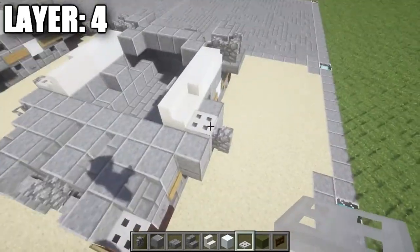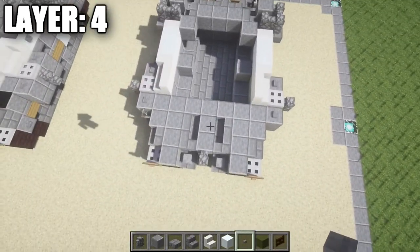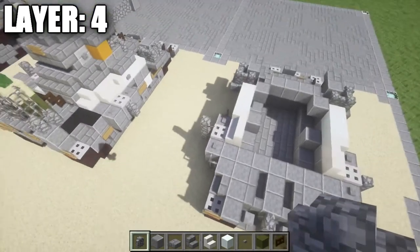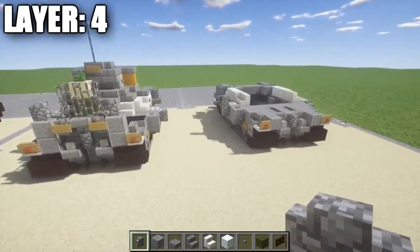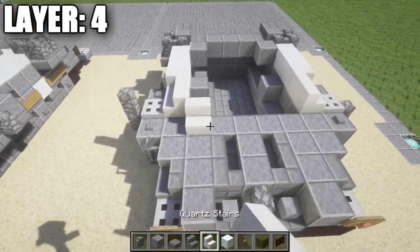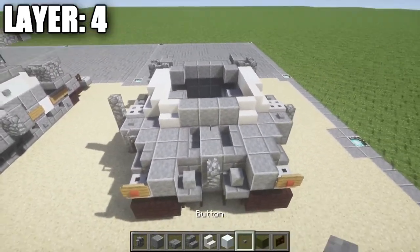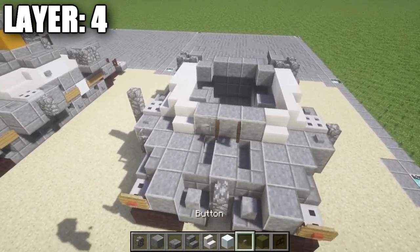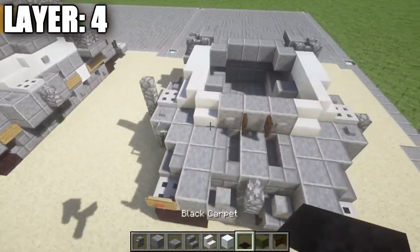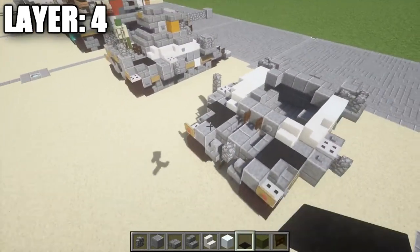Place one polished diorite block after the stone brick stairs on each side, then a quartz stair extending to the outside. On the back of this quartz stair place one and two snow blocks — same on both sides. Place another quartz stair so one becomes a corner stair, same on the other side. Grab iron trapdoors and place one on top of the center polished diorite block in the row of three sticking out from the side, then stone buttons on the remaining polished diorite blocks around the trapdoor. On the left side only, place a cobblestone wall for the exhaust.